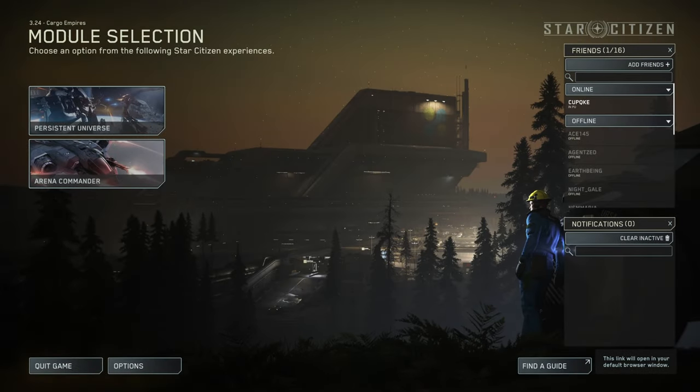What is going on everybody, I hope everybody's doing well. We're back here at Star Citizen — 3.24 Cargo Empires. I like how they did that, it's actually pretty cool. If they'd tried that for 3.23 it would have been like Salvage Empires, but regardless, 3.24 is here. Finally took long enough, let's go check it out — my buddy Cupcakes is already in.